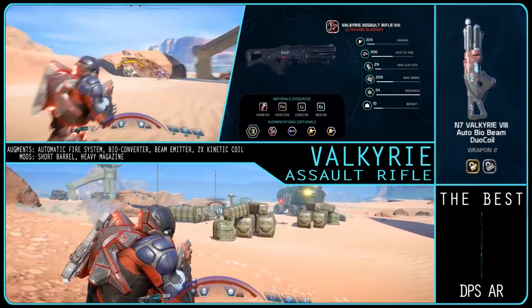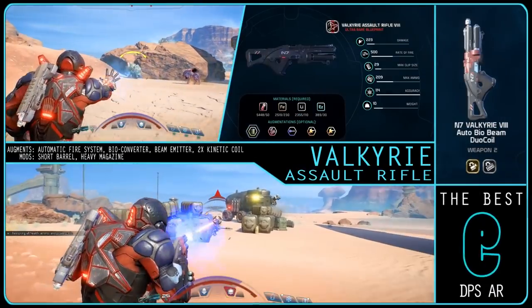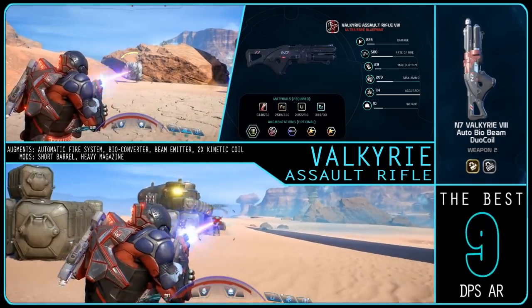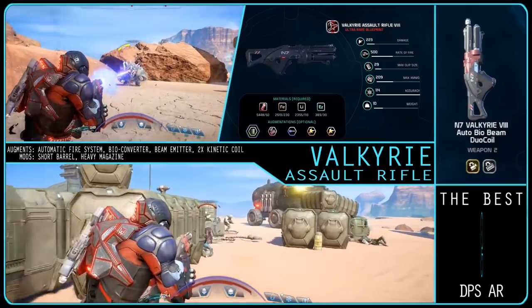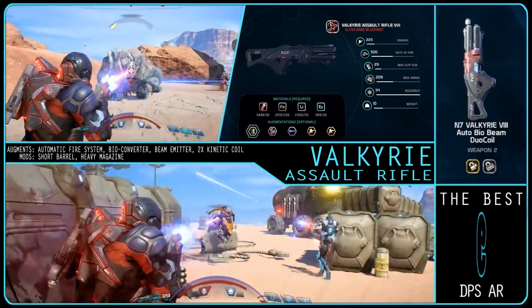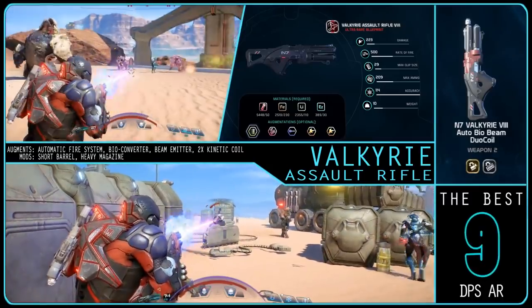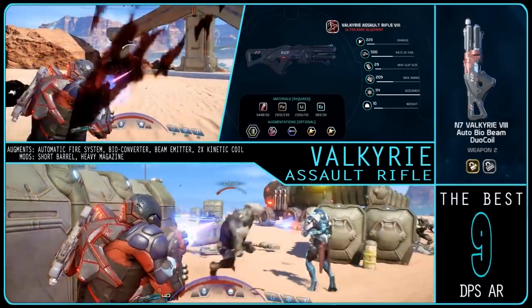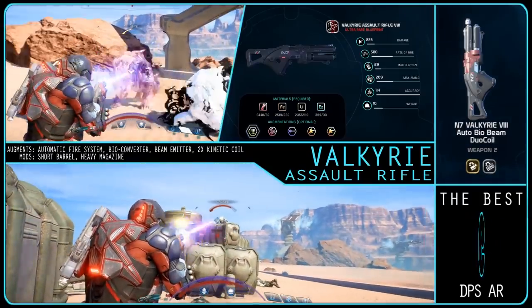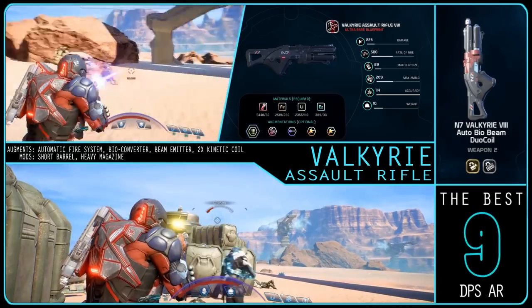The best assault rifle is a difficult one — it's not so clear cut unless you make DPS the primary deciding factor, at which point it becomes the Hornet's slightly bigger brother, the Valkyrie. The Valkyrie is actually a little less powerful than the Hornet, but there is something I would do extra with the Valkyrie to give it a personalised edge. You'll also want the automatic fire system as well as a bio converter, though the Valkyrie is still the most powerful without the converter.